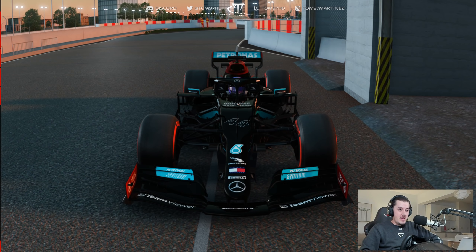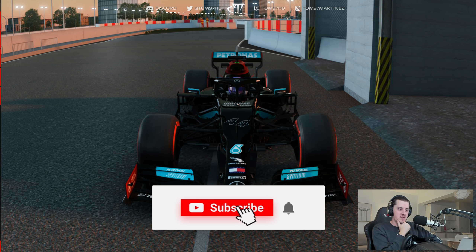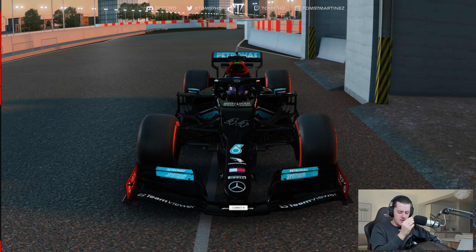What a qualifying. I mean, what the hell just happened? Absolutely crazy. Max Verstappen was on for pole position and it wasn't even close. It was an absolutely insane lap he was on. Possibly one of the greatest qualifying laps of all time. And he stacked it right at the last corner.